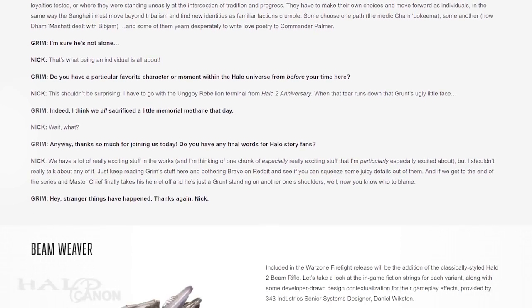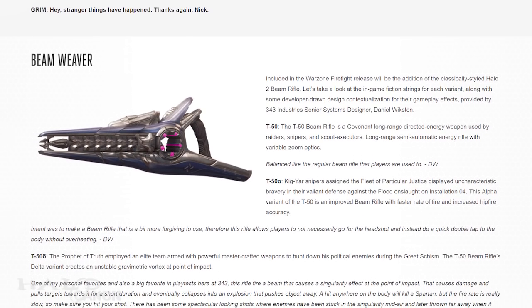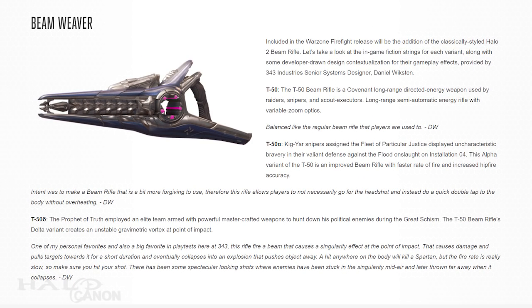After that, we take a look at the T-50 particle beam rifles that will be added to Warzone variants next week as the Halo 2 beam rifle. We start out with the base T-50 beam rifle that we all know and love — not much to say, as we're pretty familiar with how it functions. The next variant is the T-50 Alpha, a special variant with an increased rate of fire and improved hip-fire accuracy. The Alpha identifier would seem to come from Installation 04, or Alpha Halo, where KGR attached to the Fleet of Particular Justice showed uncharacteristic bravery in the face of the Flood outbreak.